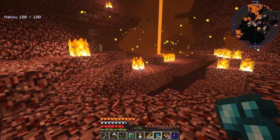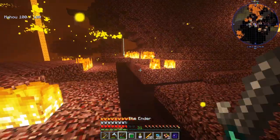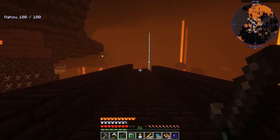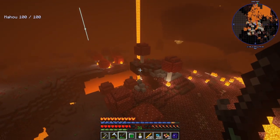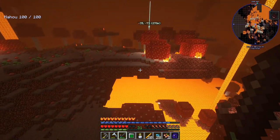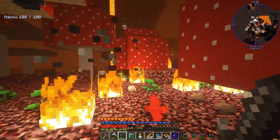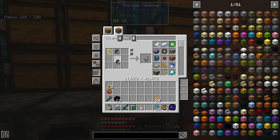We got 20 blaze rods, two drops of evil, and tons of other stuff. I can actually get out of this dimension now. I've spent about half an hour here and was having no luck — it usually doesn't take me this long. I'll head home now. On the way out there's a fire bat — I take care of that and we're finally back from the Nether.